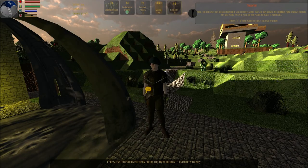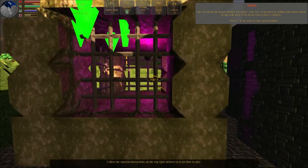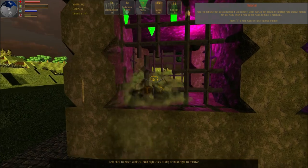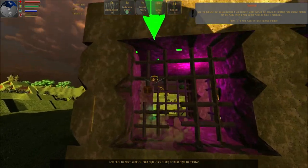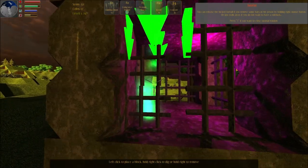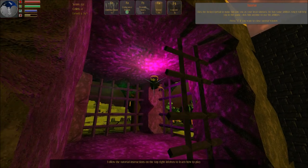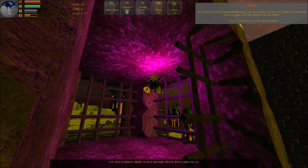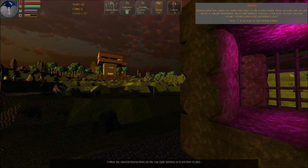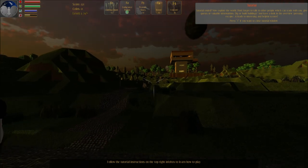You can free the locked furball if you remove some bars of his prison by holding the right mouse button, or just walk away if you do not want a sidekick. You can pick up the locked furball to make him join you as your loyal sidekick — he has some abilities which will help. Congratulations, the tutorial ends here. Now explore the world. Don't forget to talk to other people who can trade with you, give quests, or share valuable information.